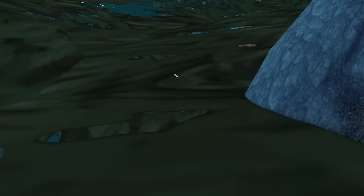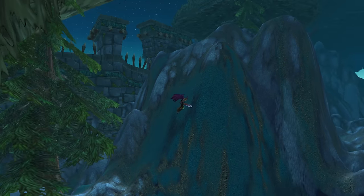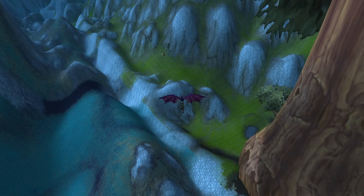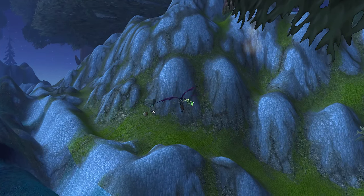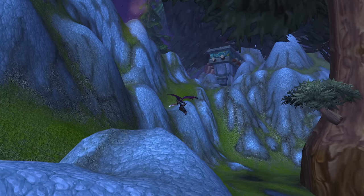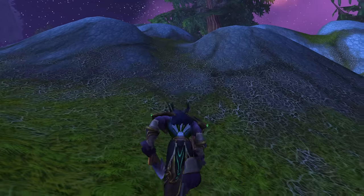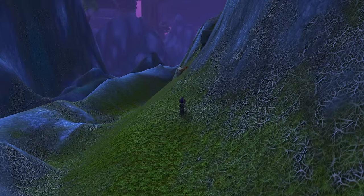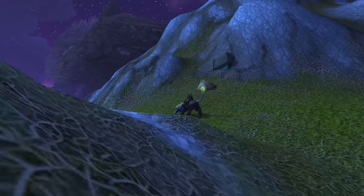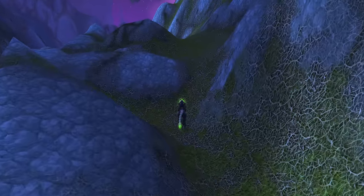Let's go see if any of Zul'Aman actually exists back here, or if none of the dungeon is back here. There are some giant trees back here. We're going to fly into these trees and see if any of the dungeon is actually textured before you go into it — and it doesn't look like there is. There's some fire particle effects back here in the distance, and there is a wall. Maybe there is part of the dungeon back here that you're never supposed to see.